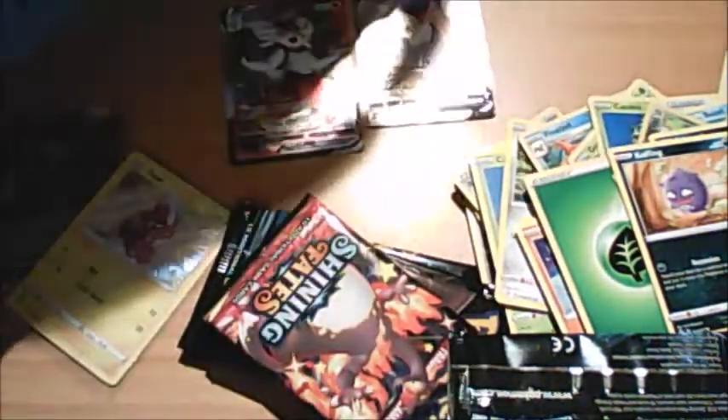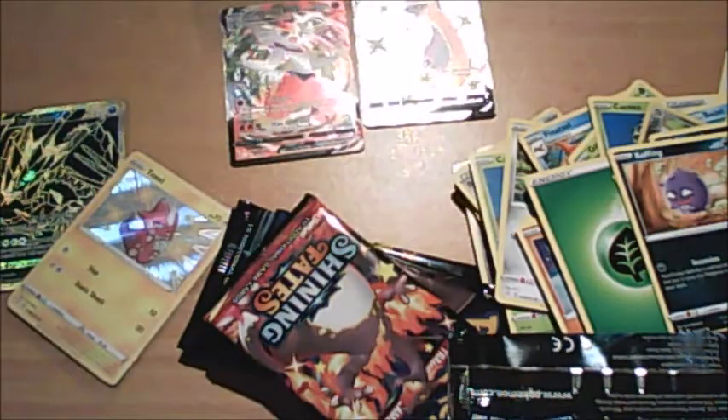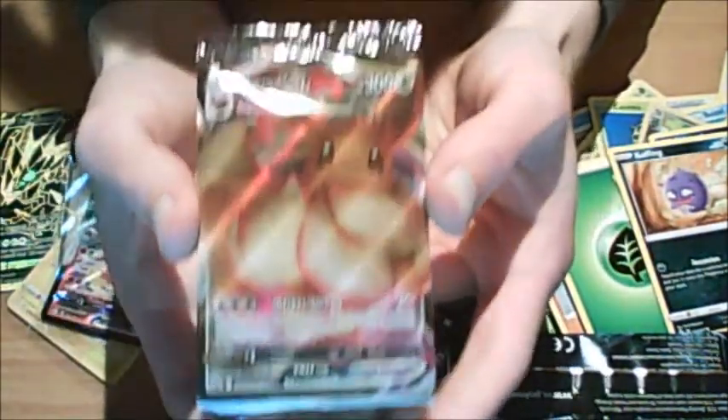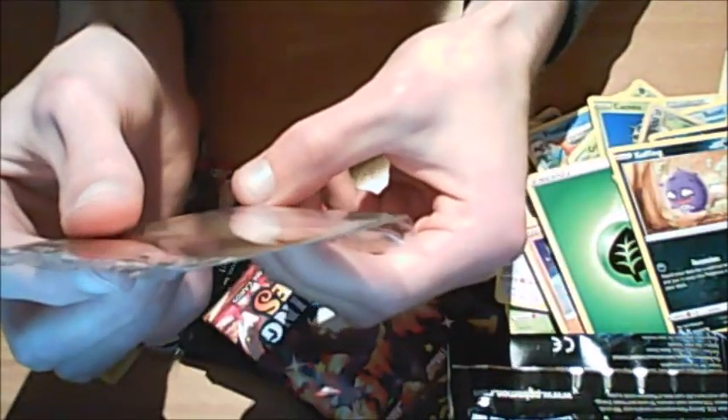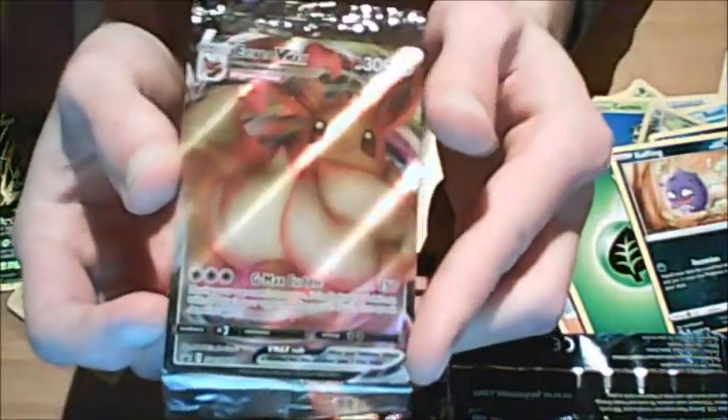Got two more to sleeve up. Let's look at the Eevee VMAX Full Art Promo - I'm not gonna take it out of the plastic. SWSH87 Promo - G-Max Squirrel as its ability. It's pretty big, pretty cool - Eevee.